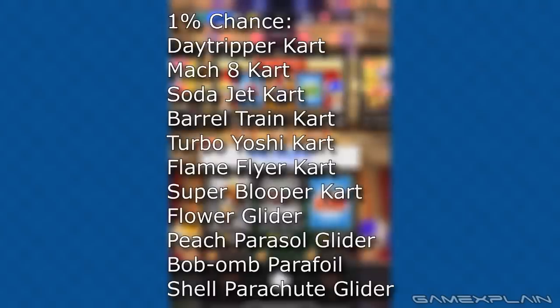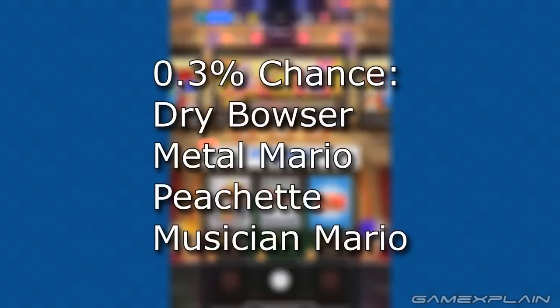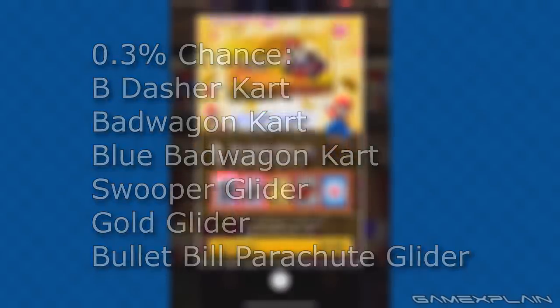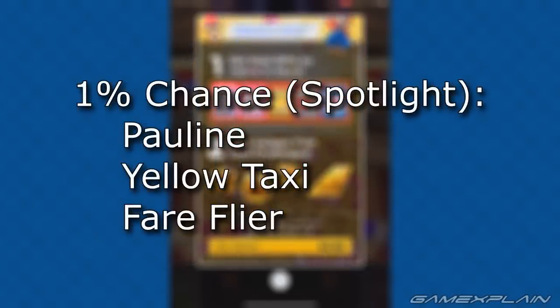Going even lower — there's a 0.3% chance of pulling Dry Bowser, Metal Mario, Peach Head, and Musician Mario. As for the karts, there's the Bee Dasher Kart, the Bad Wagon Kart, the Blue Bad Wagon Kart, the Sweeper Glider, the Gold Glider, and the Bullet Bill Parachute Glider. This last category will change depending on the spotlight, but right now there's a 1% chance of getting Pauline, the Yellow Taxi, and the Fairflyer.